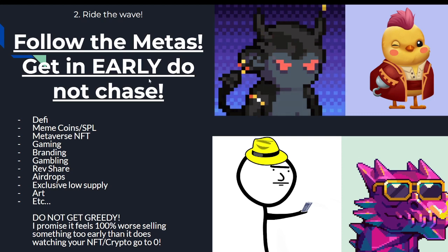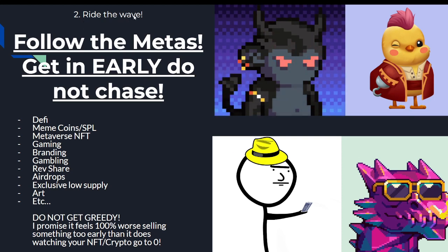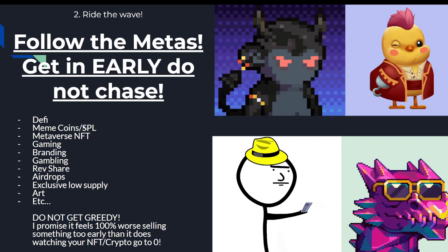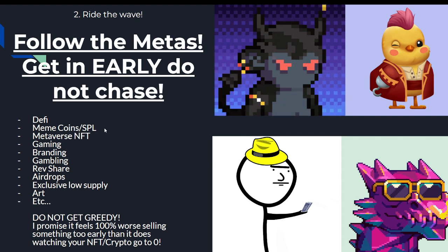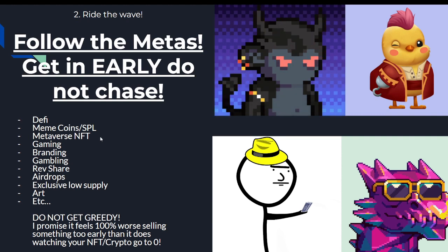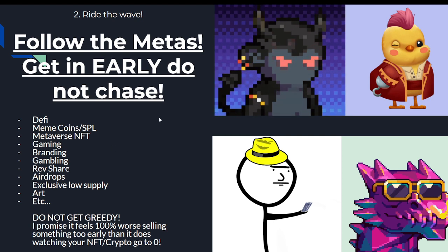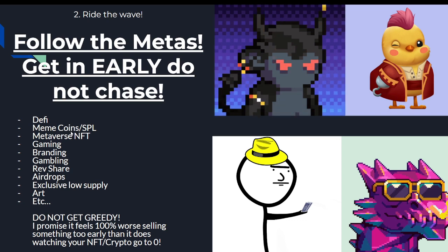The second way to make consistent profits in this bull run is to ride the wave — follow the metas and get in early, do not chase them. For instance, meme coins: you see people posting meme coin gains all over the Twitter timeline, maybe you dismiss it, then three days later people are still making profits, a week later people are still making profits. But Web3 moves very fast — metas change very fast. You might do well on one or two, but then you'll start getting wrecked.